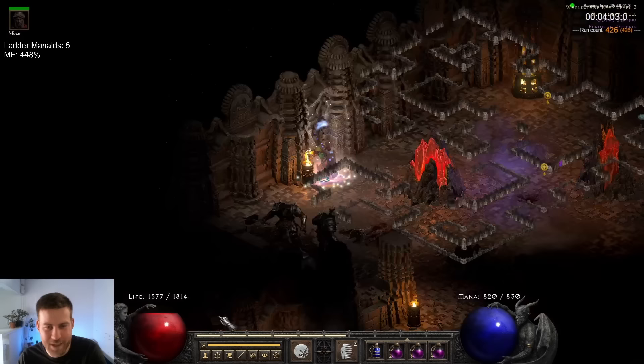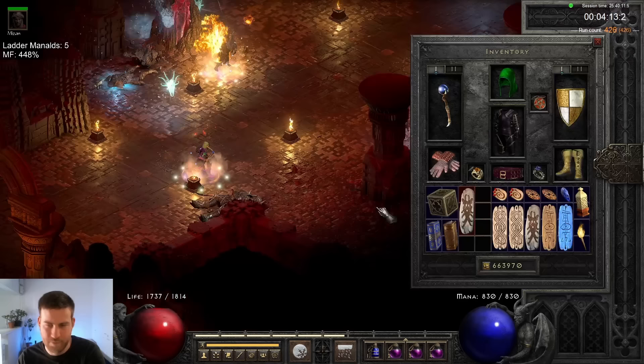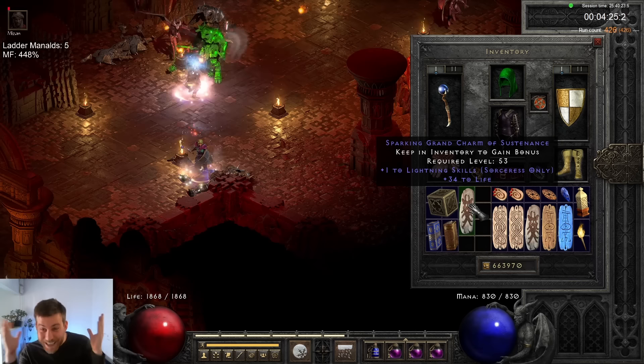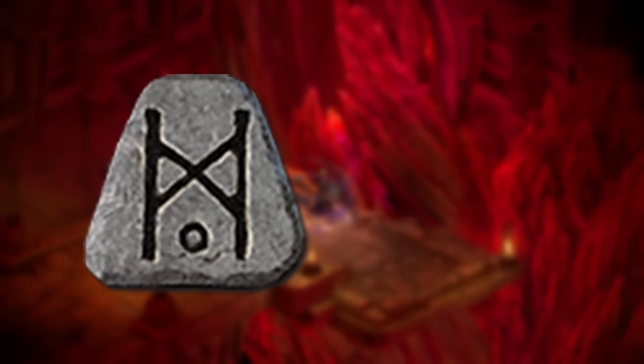On run 426, the streamer was talking about how much of a chill stream it was gonna be. Well, this happened — a grand charm: Lightning skiller, 34 to life! Are you kidding me?! This was meant to be a chill stream! I ended up trading this for a Jah and a Ber rune.